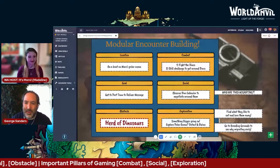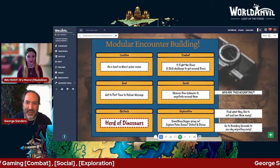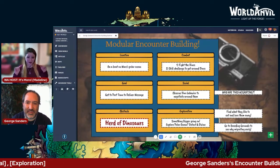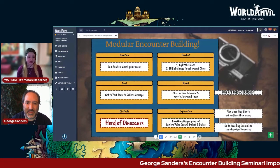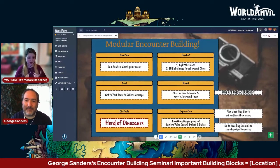When it's a little overwhelming as a new DM, hopefully this helps. For all of you who stayed to the end, I'm going to share the worksheet link. But first, George Sanders, please tell us where we can find you.